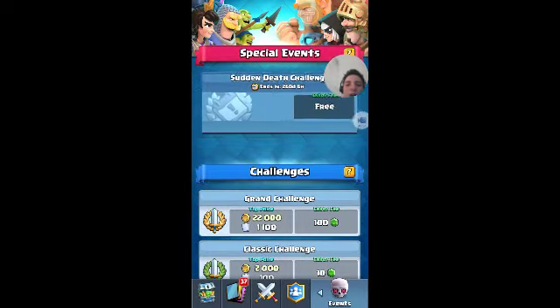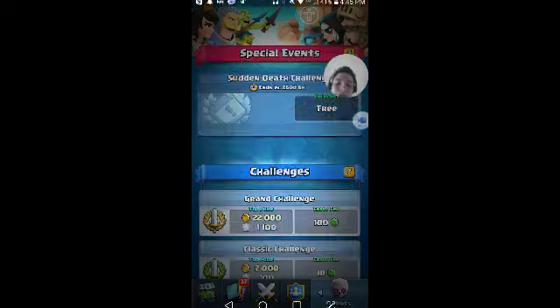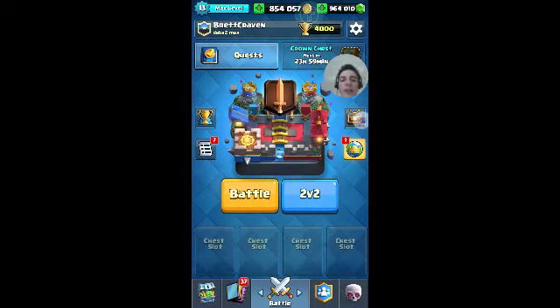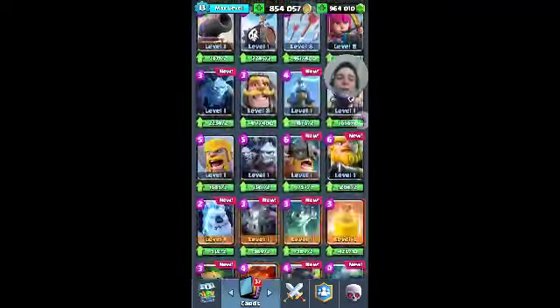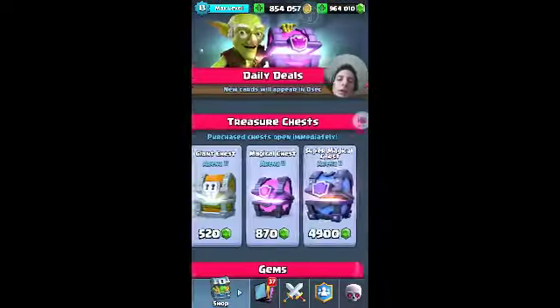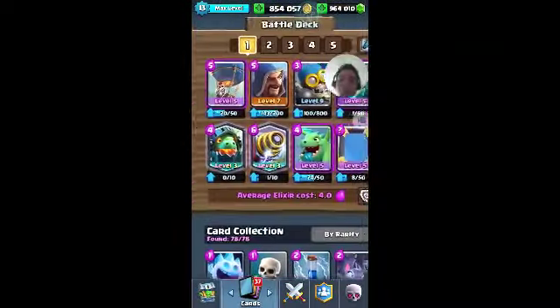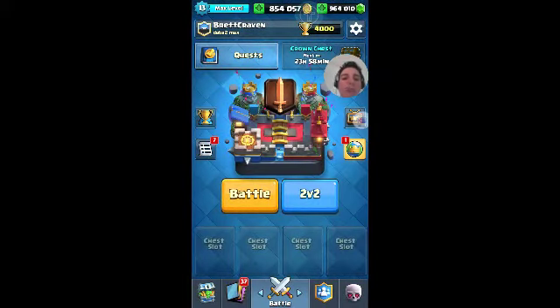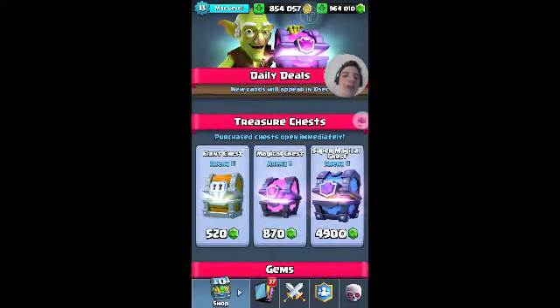Now, you can do this Sudden Death Challenge that they have here, but you don't get to finish it off, which is what I hate. So you can't get the Legendary Chest. But I already have all the cards unlocked thanks to farming the Super Magical Chest. And I think we might have a little bit of fun doing some Super Magical Chest openings to see what we can get. Maybe even try out other mods of Clash Royale where they have different characters and stuff. See how you guys like this kind of series — we can do a series on this.